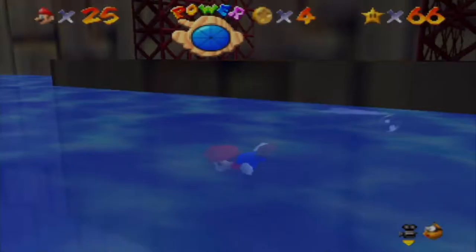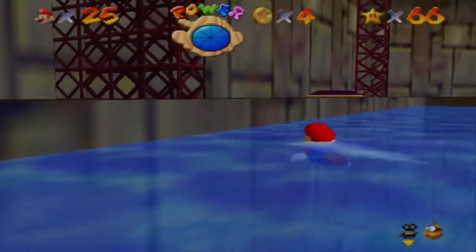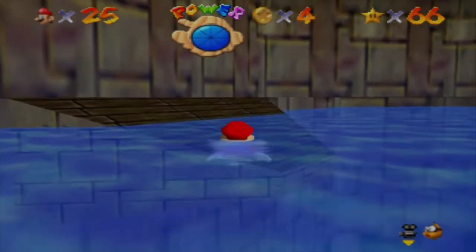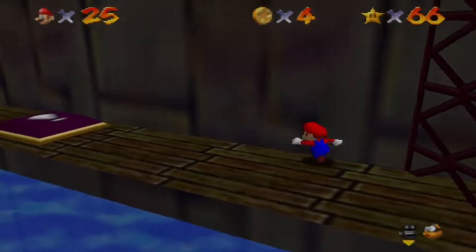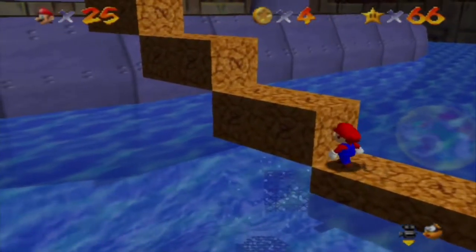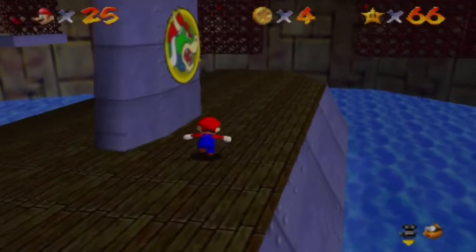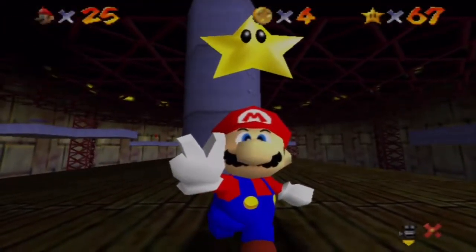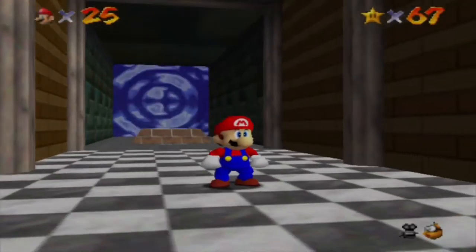That patch of Bowser right there will be open and not blocked anymore when you beat Bowser in the fire stage, I believe. That patch only sucks you in if you get too close to it, and then you go where there's still water under the castle — but there's no water under the castle right now because I drained it. Let's try this again. It was so worth kicking Bowser in the face. There we go — enjoy your star. Now the Bowser stage is unlocked, and I'm going to save and continue.